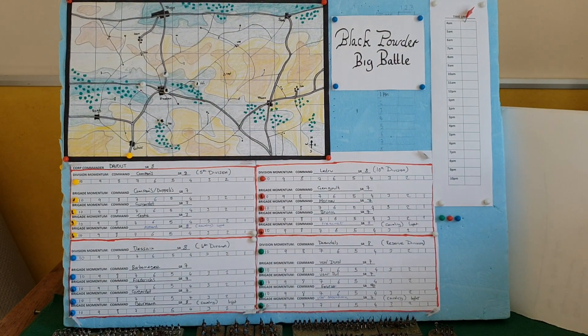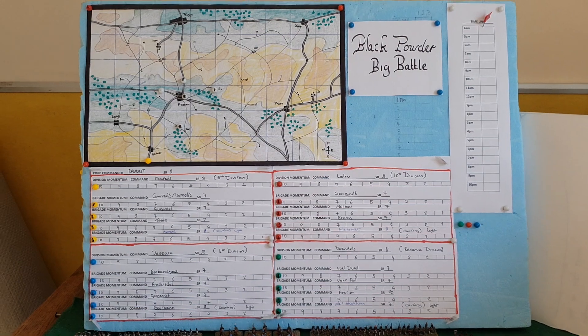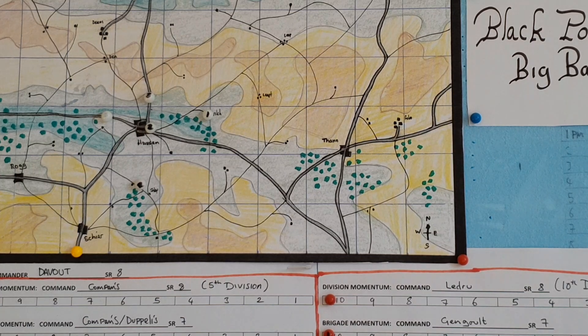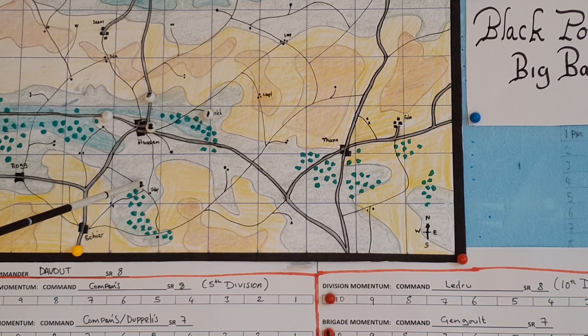Hi folks, welcome back to episode two. In episode two I thought I would put together all the mechanisms I'm going to be using for the campaign and battles. First of all we're going to have a look at the map movements. As you recall from episode one, divisions have momentum points, and as long as the momentum point stays at six and above they will continue carrying out orders — in other words they can advance into a square even if it's occupied by an enemy, which just brings about a tabletop encounter.